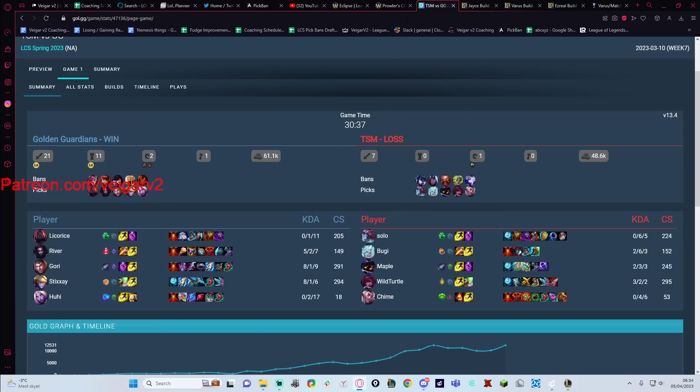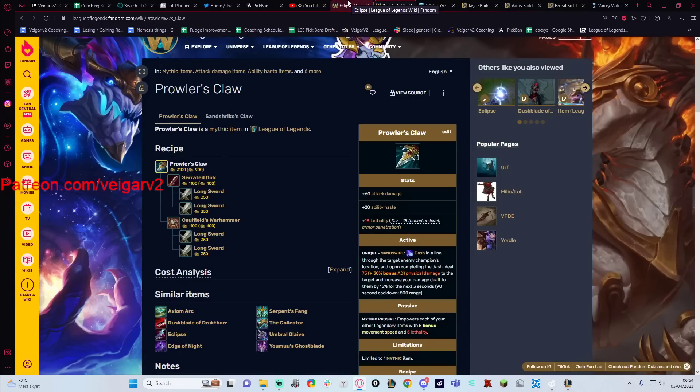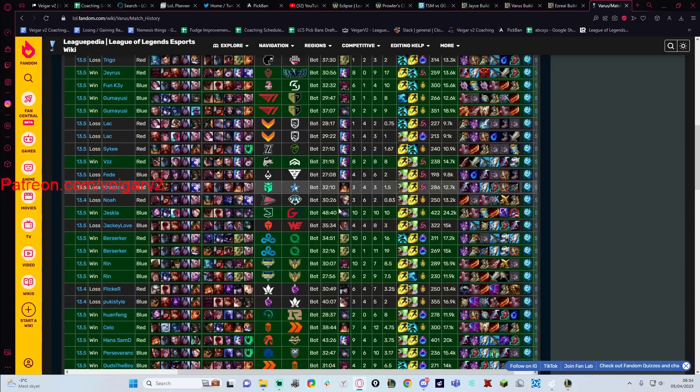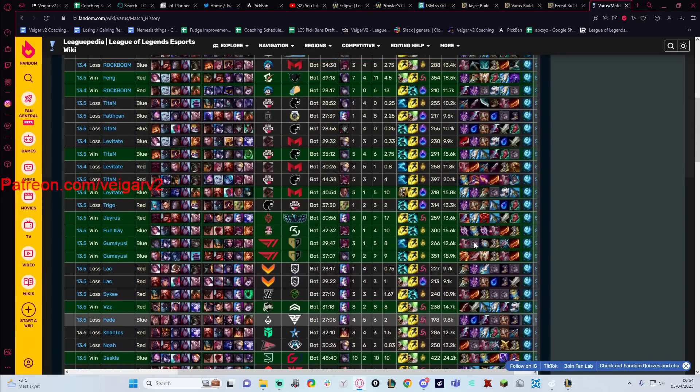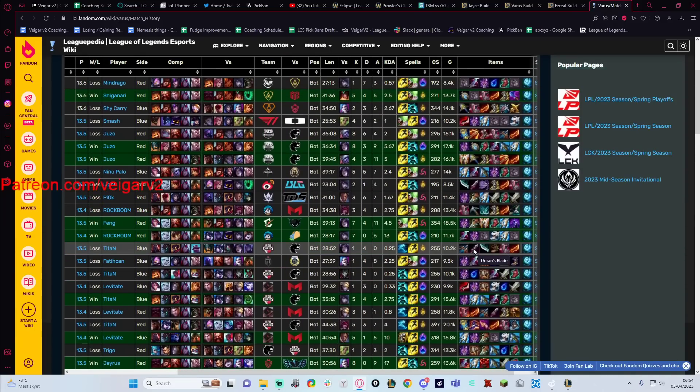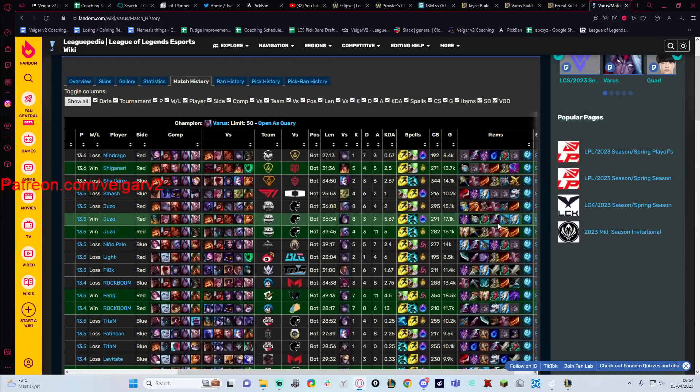So those are two examples of why Prowler's is better than Eclipse. Because with Eclipse, you are paying for the movement speed and the proc. For Varus, you can see my ADC Berserker is going Prowler's because he's goated, but then everybody else is just going Duskblade for some reason, or some random items like Eclipse, which is just terrible in most cases.